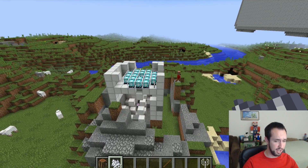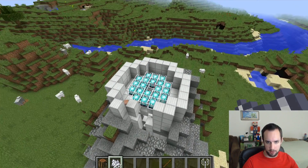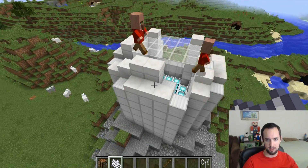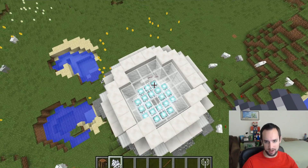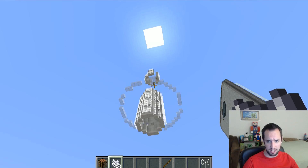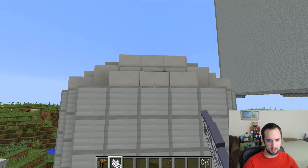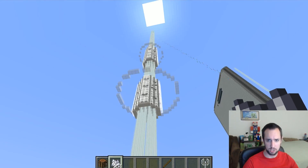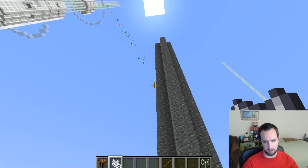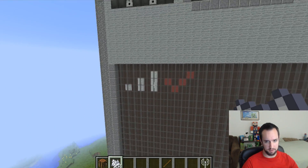And once the cell tower is done, we'll have service and we'll be able to do some really awesome things. I will point out there is some redstone dust in here — this is redstone-powered. They're going to continue going upwards and continuing to build. But let's go ahead and flip it on and see if we can get some cell coverage. There we go. We can see there's data flowing between the phone and the cell tower, and we have coverage. Sweet.